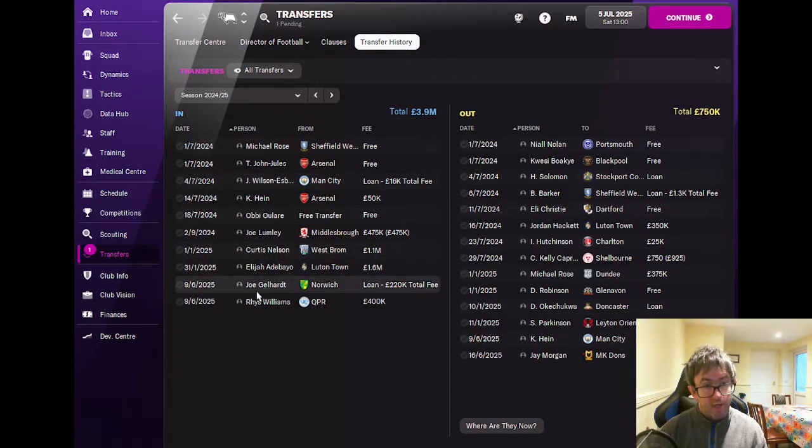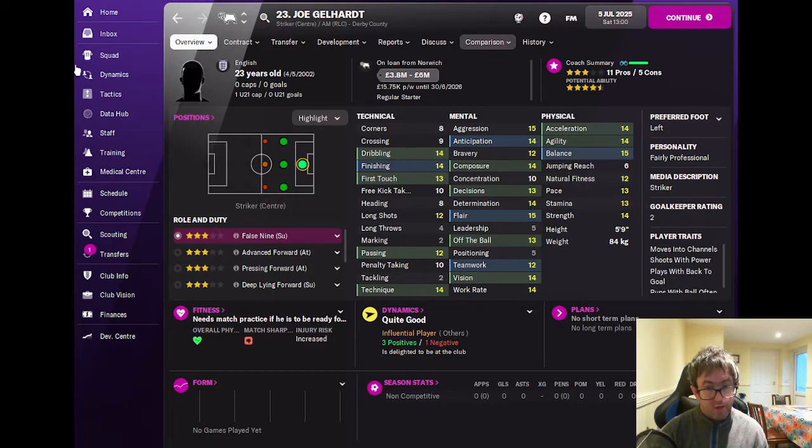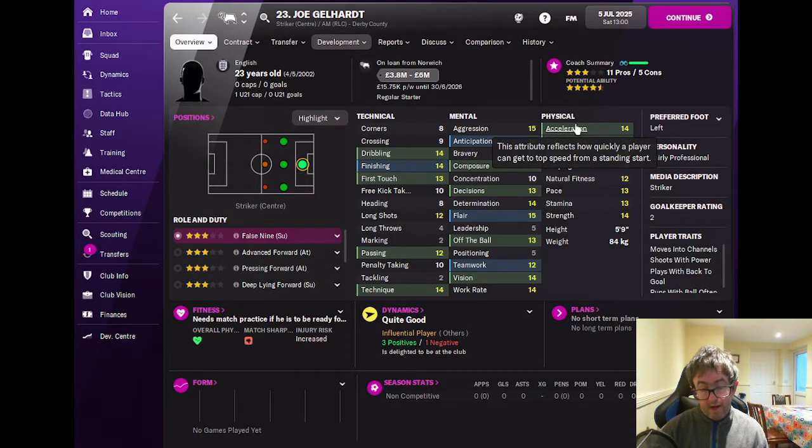The first signing we made actually appears on last season's transfer list — we brought in Joe Gellhart on loan from Norwich. He's actually a striker, three star current ability, four and a half star potential, and I'm very much hoping he'll be a key player for us in the coming season.